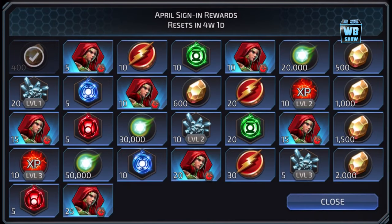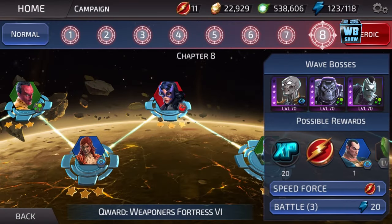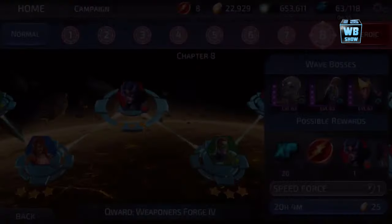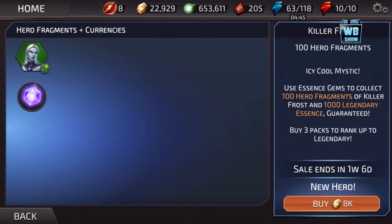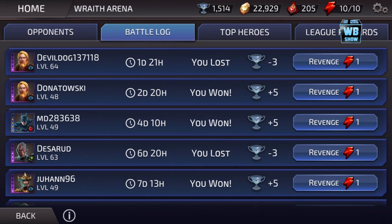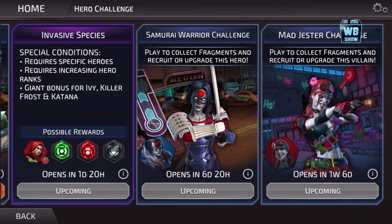There are a couple of ways to get these characters. Let's go in here and talk about the login. April login — you're going to get Poison Ivy throughout the event. We're going to collect this and get that out of the way. There are three more days until the event is over. The challenge right now looks like Doomsday is here, and Poison Ivy is coming soon in one day and 20 hours, and you have Katana right there.